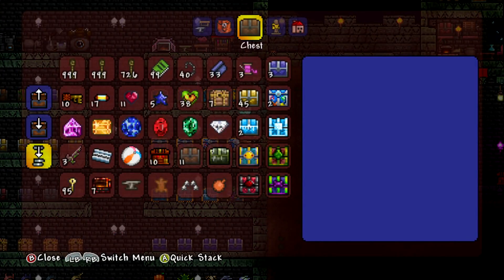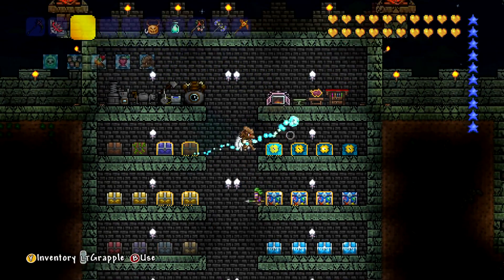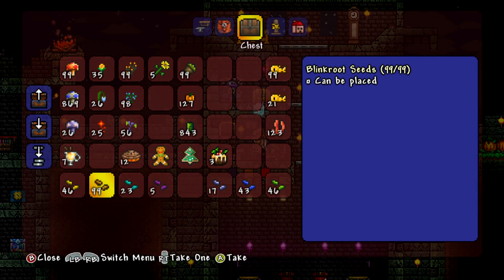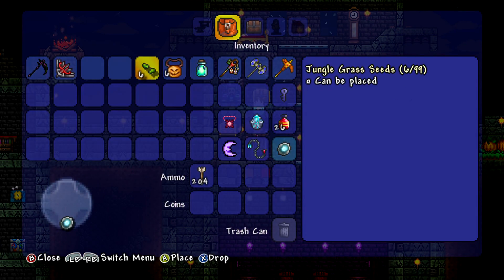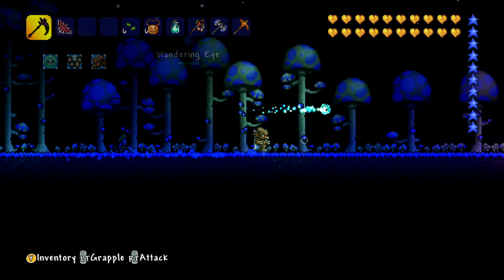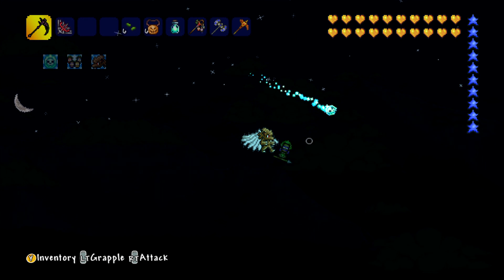I need to put away the lizard thing — it goes in this one. We can put away the torches, shouldn't need those until off camera. Grass seed, that's what I need. We can head up here — I think it's going to be in this one. Jungle grass, we've got 46 of them, we'll take 6. And we'll just go and very quickly spread them all over the area, and hopefully that will encourage a lot of jungle grass to grow.